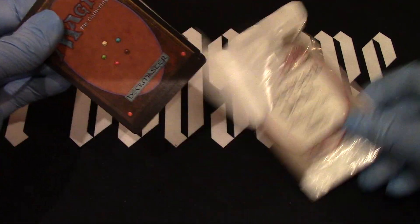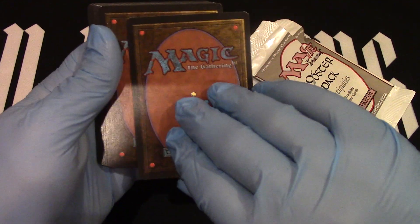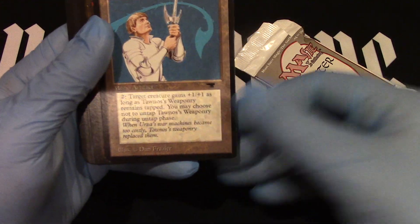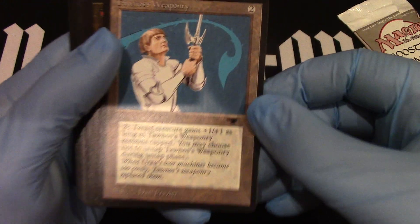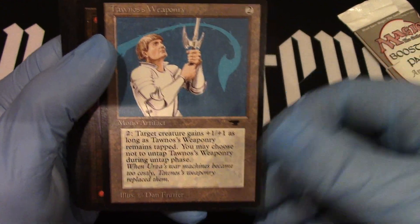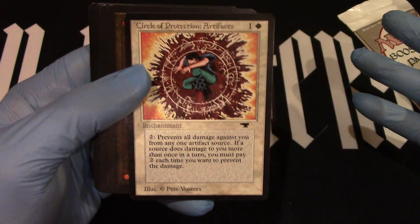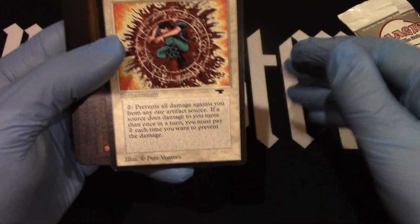Eight tradable cards! Card number one — Talon's Weapon. Weaponry. There it is. So exciting. And Circumitation Artifact. Those are our two big cards. The rest are commons.